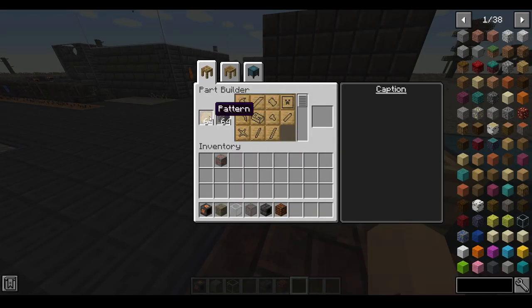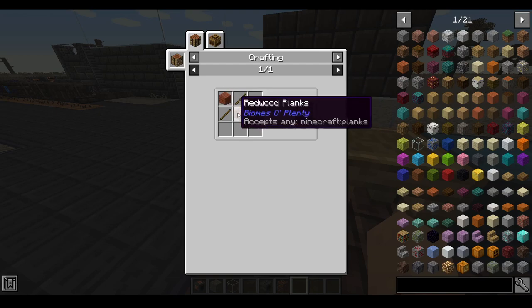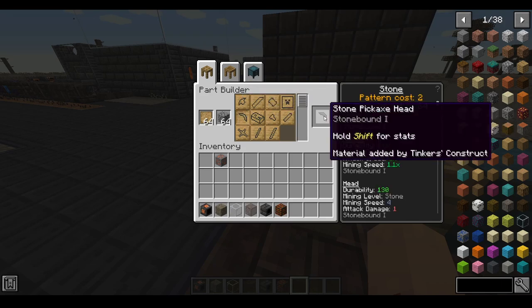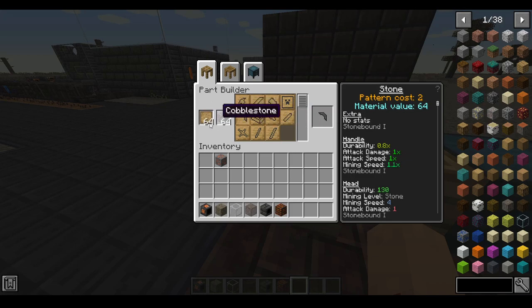For a part builder you put in patterns, which are made like this: two wood, a stick, and a type of material. You can use things like wood, stone, bone, slime gems — there's a bunch of stuff. You pick a part and it will use a pattern and whatever the material cost is. This costs two so I'll take two cobblestone; a repair kit costs two, a large plate costs four, and a tool binding costs one.